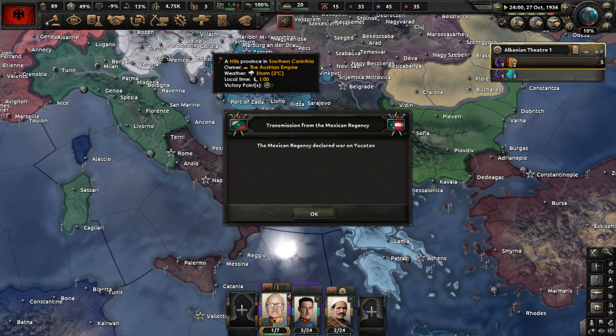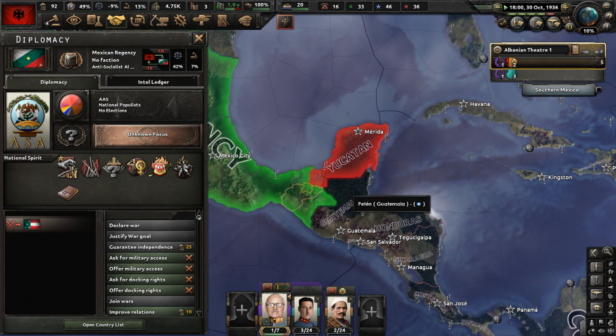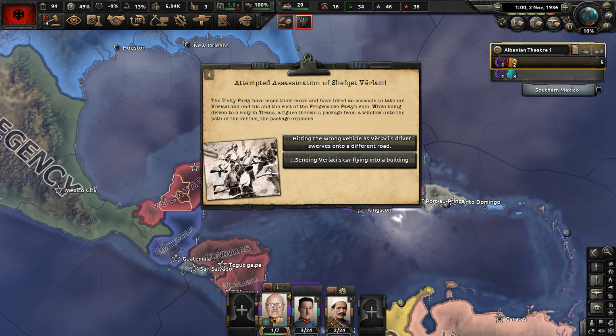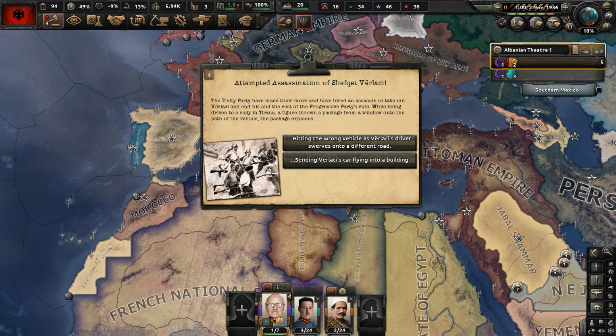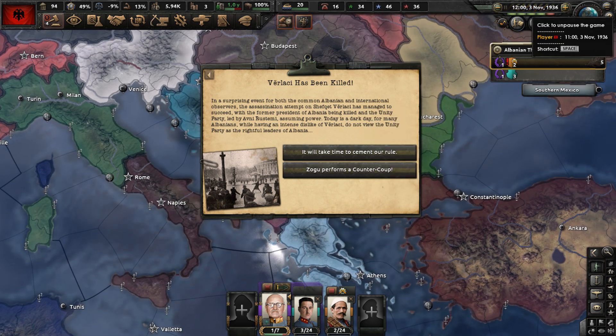The Mexican Regency declared war on Yucatan — Yucatan is trying to break away from Mexico. Then there's an attempted assassination of Shafat Ferarachi — the Unity Party hired an assassin. While being driven to a rally in Tirana, a figure throws a package from a window onto his vehicle and it explodes. He is killed. Ferarachi has been assassinated.